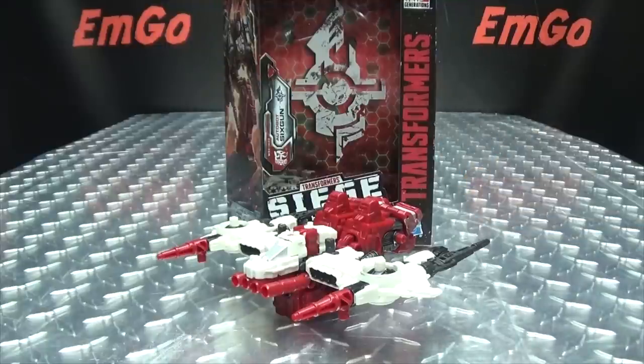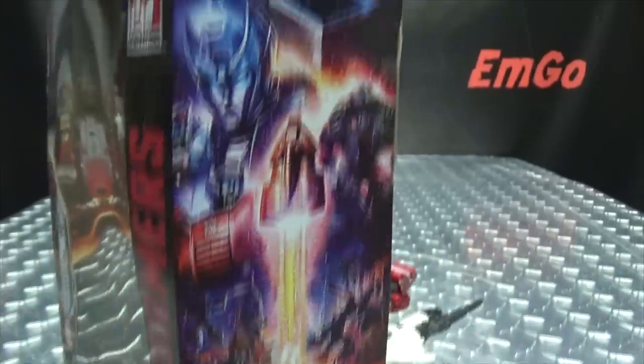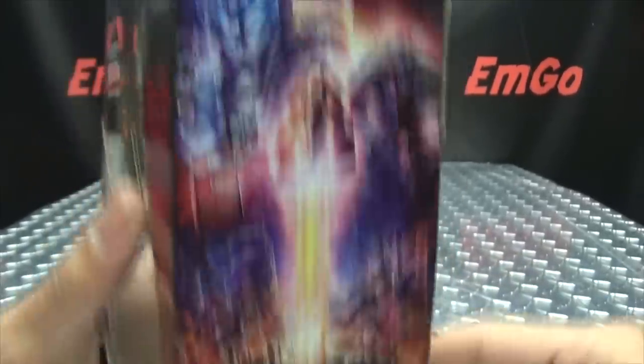So here we are, and there he is. First and foremost, as always, we'll take a quick look at the packaging. On the back here we have the symbol, which means things and stuff. Siege, War for Cybertron, his name is Six-Gun — Transformers! That's the box, as usual, with that very lovely artwork.